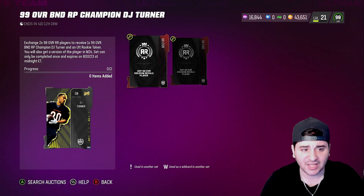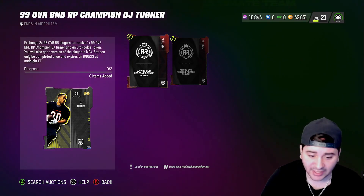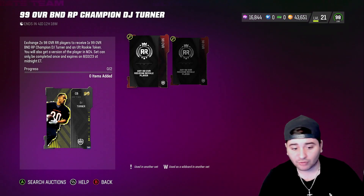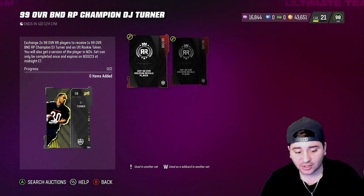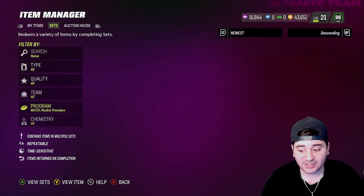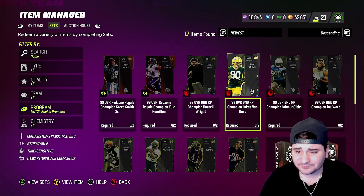The last thing I want to talk about is: if you get 32 of these 99 overall Rookie Premier players, you'll unlock a major rookie set reward. This year it was DeVonta Smith — he had that rookie set at the start of the year. Next year, whoever it is, you'll be able to get that player for free if you complete all 32 Rookie Premier sets.